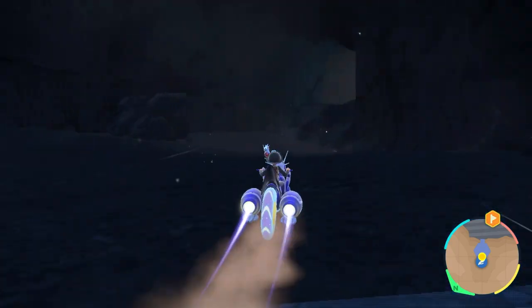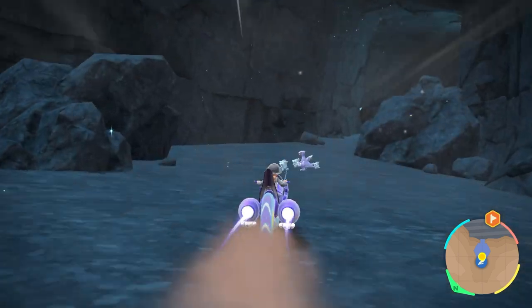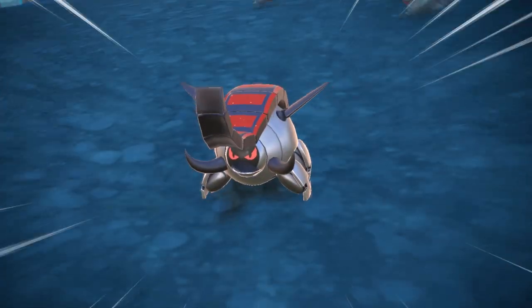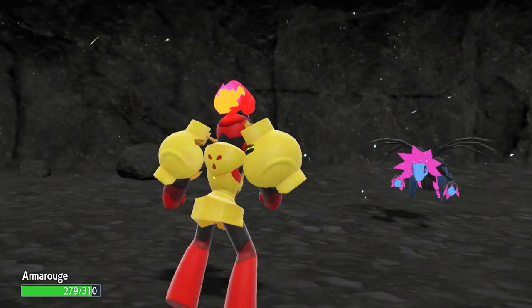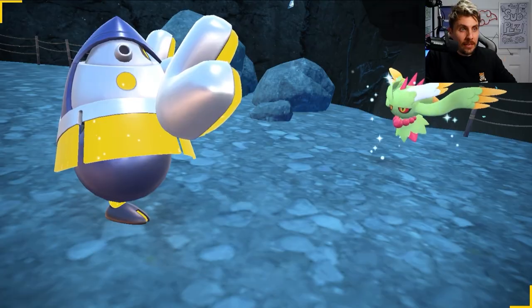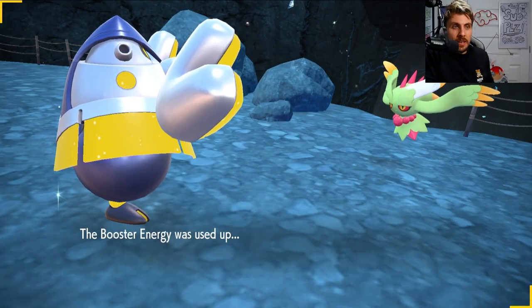Next, if we enter the underground area — the entrance is straight in front of the Area 3 base camp — you will be able to encounter Great Tusk in Pokemon Scarlet and Iron Treads in Pokemon Violet. You will also find Iron Jugulis, the future form of Hydreigon, in Pokemon Violet, and Flutter Mane, the ancient form of Misdreavous, in Pokemon Scarlet.